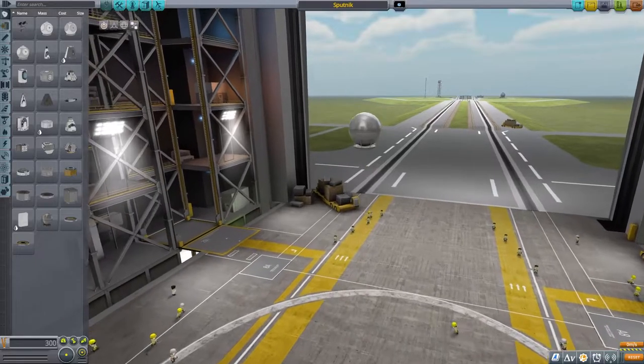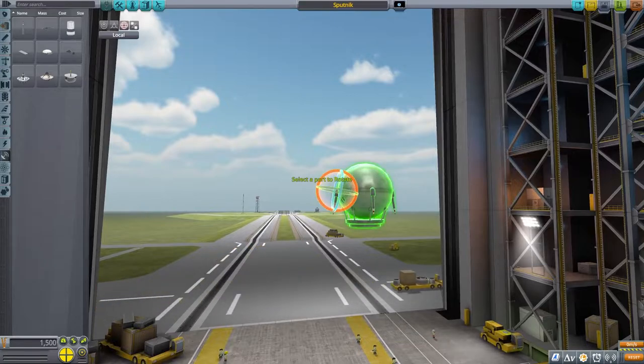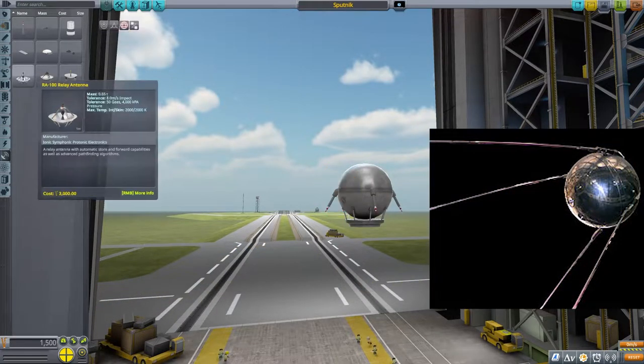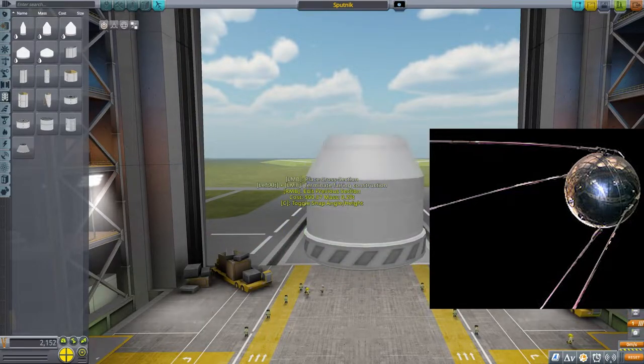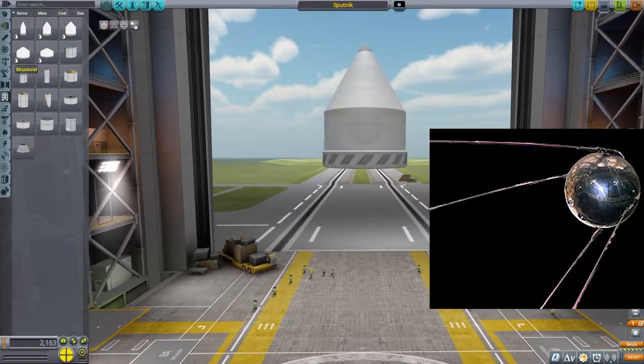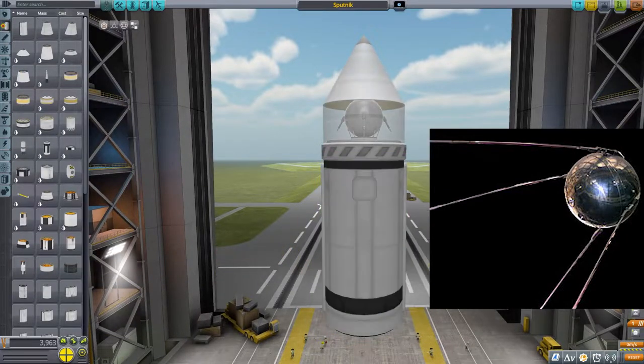Hello everyone, I'm Andrew the Astronaut, and today we're going to be recreating the Sputnik satellite launched on October 4th of 1957. Sputnik was the first Earth artificial satellite, and it was part of the Soviet space program. It was basically the starter gun for the space race.